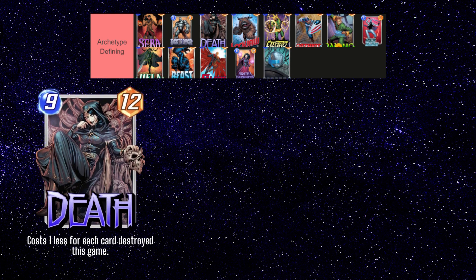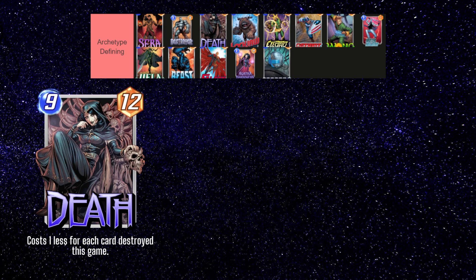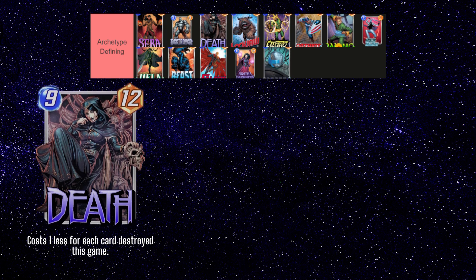Next up is Death. She has a very powerful effect that synergizes well with Destroy effects to lower her cost. One of the most powerful decks right now pairs her with Turn 5 Wave, which allows you to play a cheap, or even a free, Death on turn 6 along with another big card while your opponent can usually play only one card. Death is still powerful in her own right, albeit less consistent since you need to destroy many more cards during the game to get her on board. She also has some uses in discard decks as a big body and a target for Lady Sif.